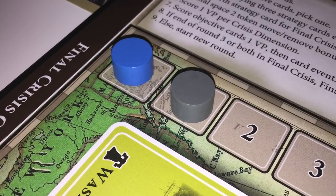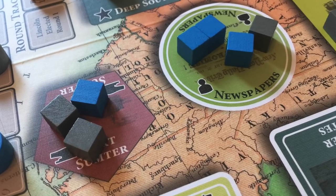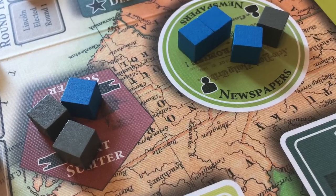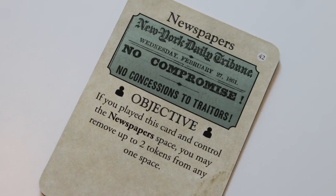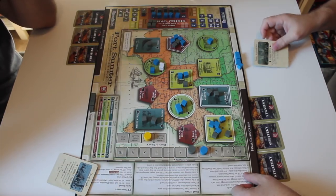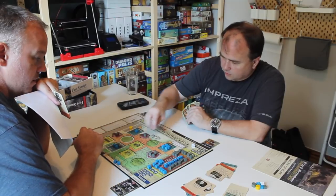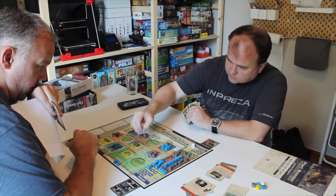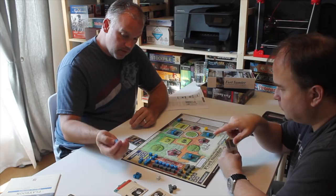At the end of each round, you score points in a couple of ways. You score for controlling a Crisis Dimension — meaning you have more cubes than your opponent in all three spaces of that dimension. You also score if you've completed your objective card, plus any advantage triggered by the card itself, which usually lets you place or rearrange cubes on the board. You do this three times, moving further along the Crisis track as you go.